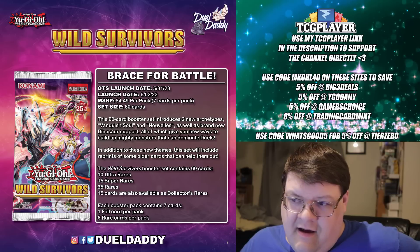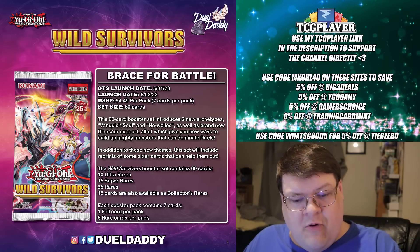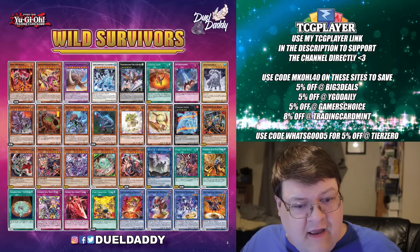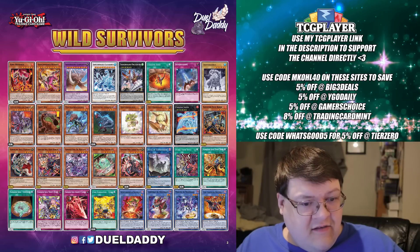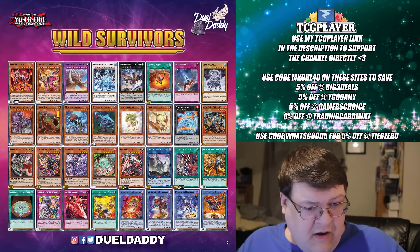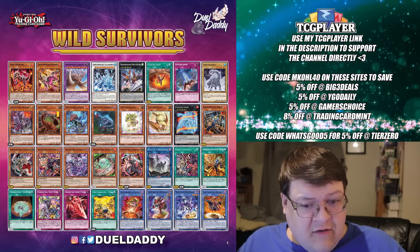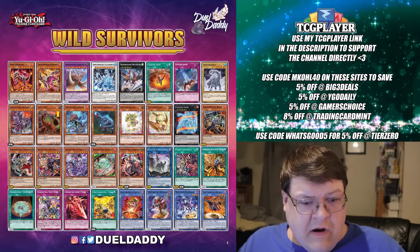There are 10 ultras in this set, of which 7 of those are Vanquished Soul — oh boy. Don't you love all the Transcendrake stuff? Xeno is a super rare. All of your dinosaur stuff except for Ground Xeno is low rarity.